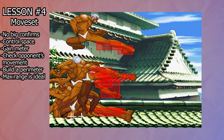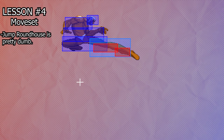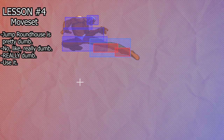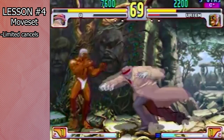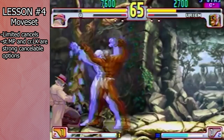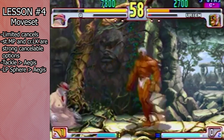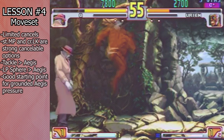Urien benefits from being at the maximum range of his pokes, where he can outrange most of the cast if you maintain this perimeter. Jump Roundhouse in particular stands head and shoulders above most buttons in the game. It functions as an air-to-air, air-to-ground, and a poke out of a neutral jump. Its outrageous range and active frames enable extremely hard-to-contest and high-damage poking, plus it's an optimal combo starter. In terms of special cancels, Stand Medium Punch and Crouch Light Kick can both set up Tackle into Aegis or Light Punch Sphere into Aegis, acting as nice starting points to get Aegis pressure established on the ground.